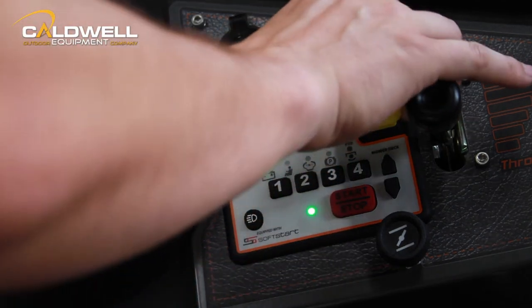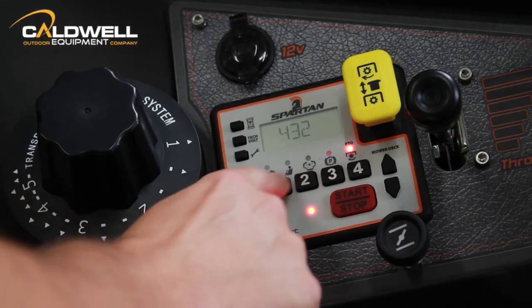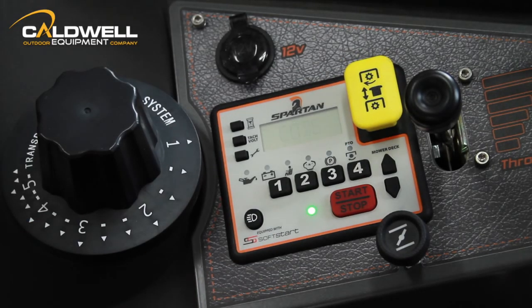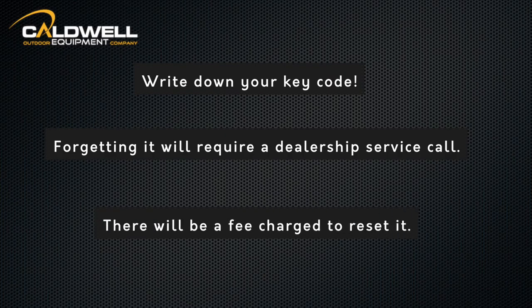The console prompts the user to re-enter the code again by displaying 'enter code again.' Enter the same unlock code again, then push the PTO knob back in. The console saves the new unlock code and displays 'saved code' before returning to the previous display mode. Make sure you write down and remember your new key code, as forgetting it requires a dealership service call and a charge to reset it.